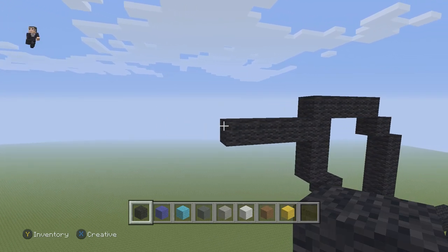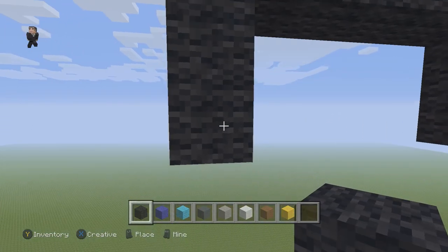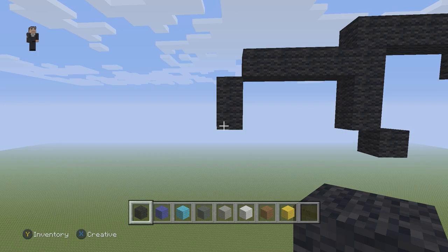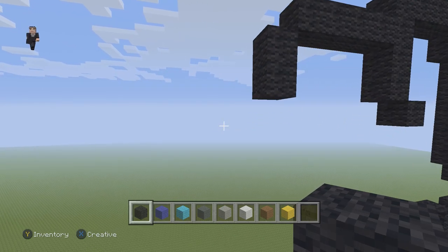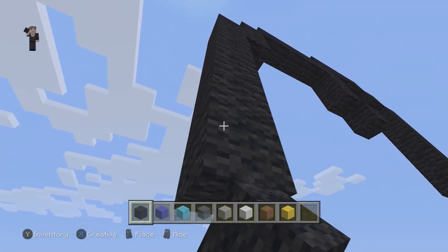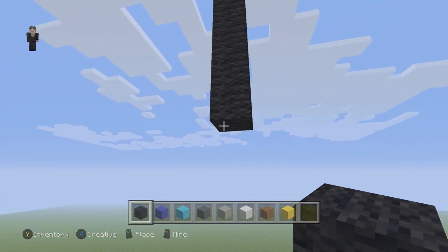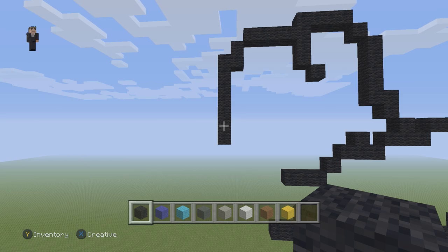Below those four black wools, we're gonna attach five going to the left: one, two, three, four, and five. Then right here we're gonna go down by two — one, two — and then a diagonal black wool on the right. We're gonna go back up and to the left of the five black wools, and place two black wools going down. Then on the left attach seven black wools going down: one, two, three, four, five, six, and seven.